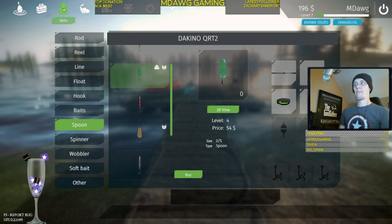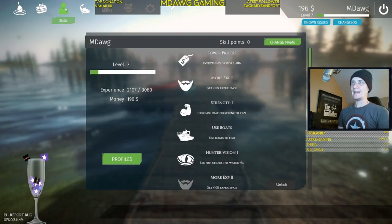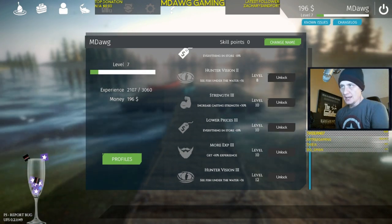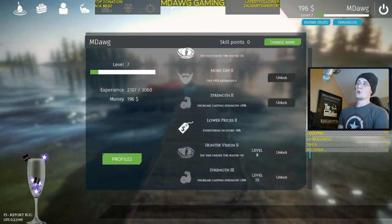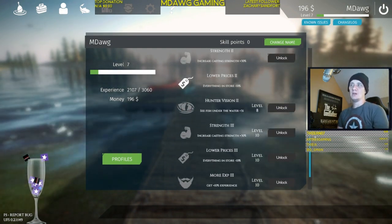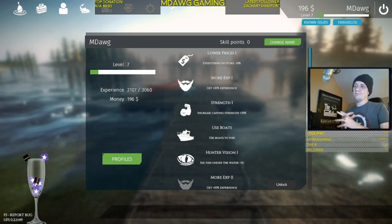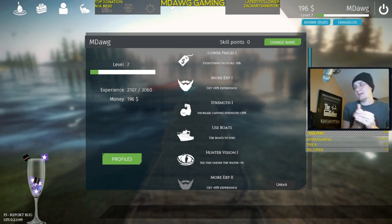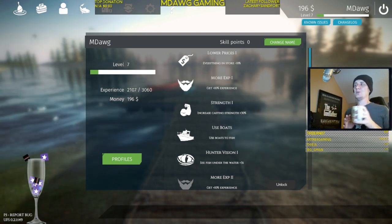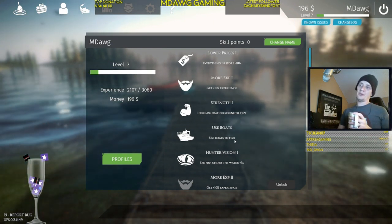Lastly, let's look at the final progression pillar: your personal skills. I'd really like to see them do more with this. Right now the main choice is really just the order in which you get skills, because ultimately it looks like you'll have enough points to get most if not all of them. I'd love to see it expanded so maybe at max level you can only get 60 to 65 percent of skills, giving each fisherman their own build.